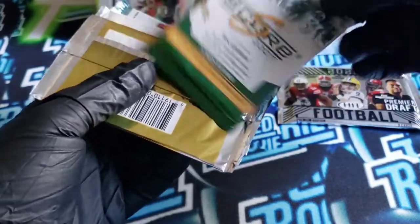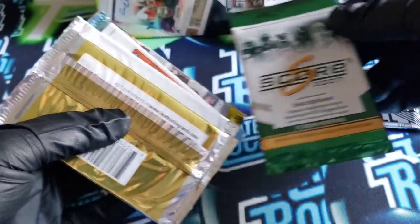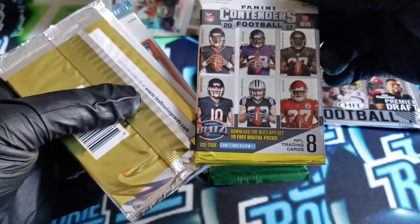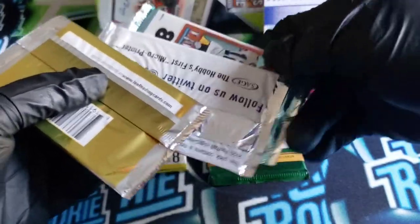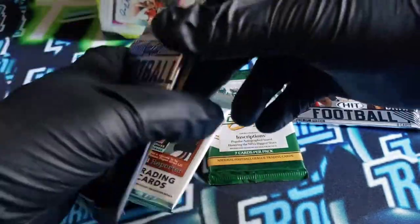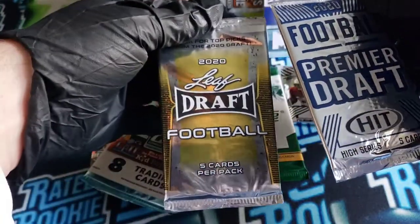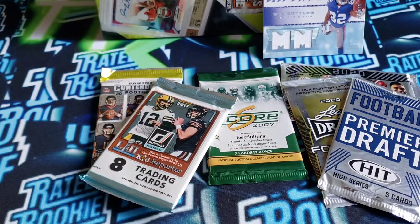Pack-wise, what else do we get? We got a Score 2007 — wow, that's an old one. We got a 2017 Contenders, which is kind of cool. 2017 Donruss. 2020 Premier Draft Hit. And 2020 Leaf Football. So those are our lower-end packs.